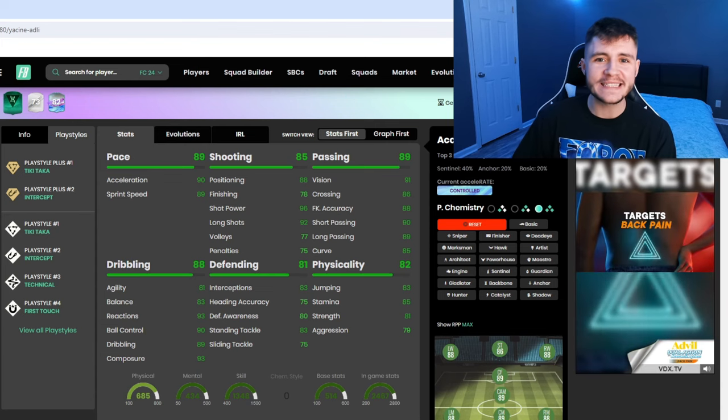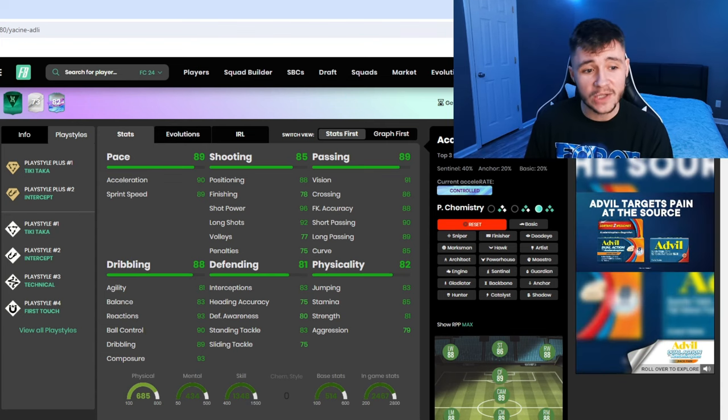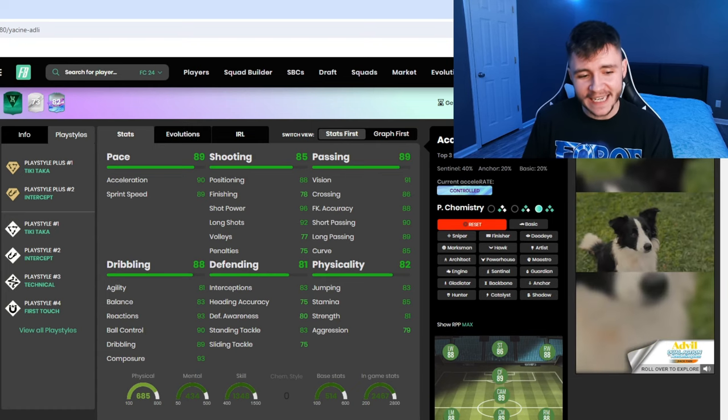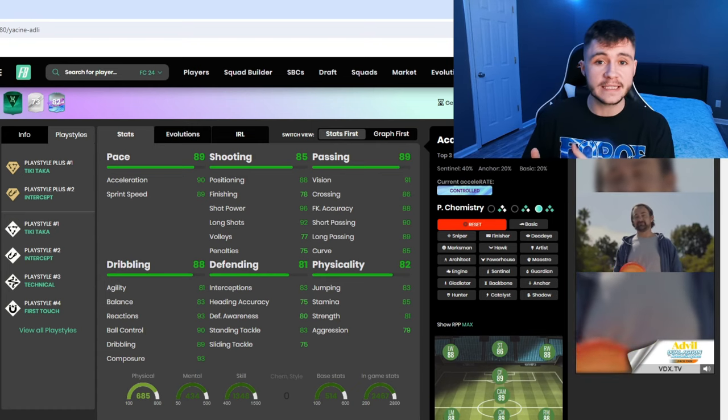If we jump on over to Futbin, we can see that Adli does have four different play styles. He has the Tiki Taka and Intercept play style plus, and then he also has the Technical and First Touch. Some pretty decent play styles right there.